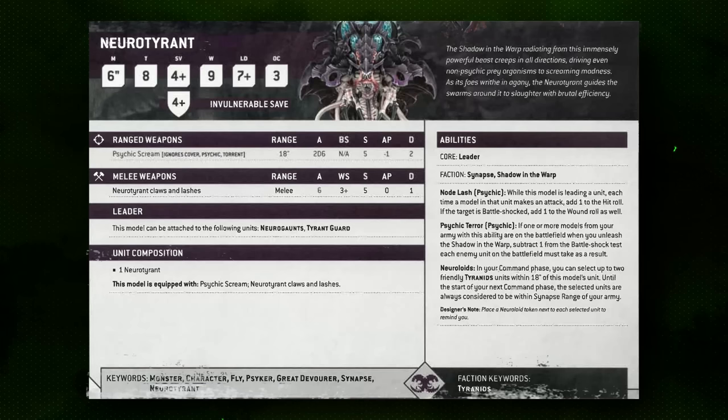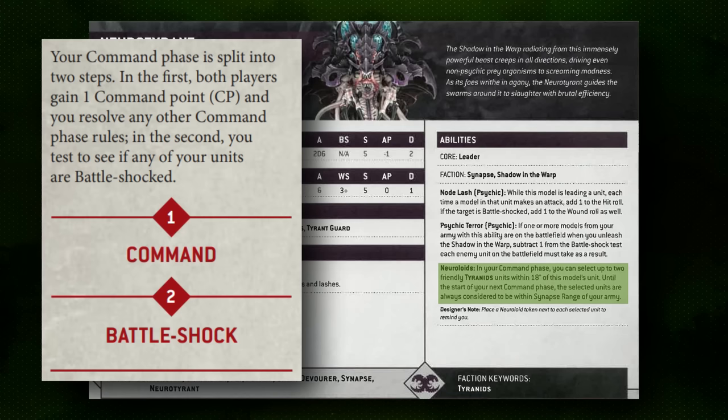Units like the Neuro Tyrant can also apply Synapse to things outside of the normal Synapse range. That ability comes into play in your Command phase, which is before your Battleshock step, meaning you can apply it to units who are going to be taking a Battleshock test later on in the phase and give them that extra D6 from being now in Synapse range. This ability is actually pretty good, and as we see more Battleshock Matters abilities in other factions, it is just going to get more powerful.